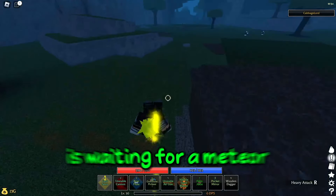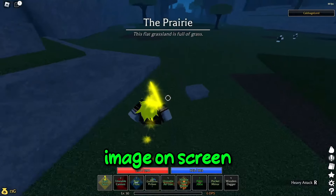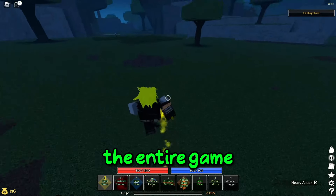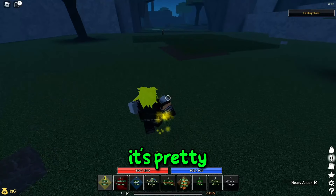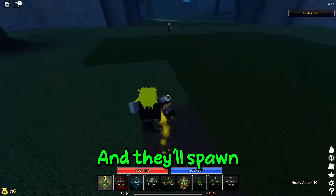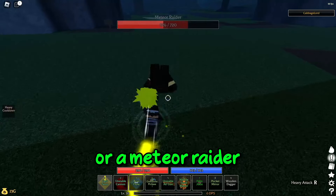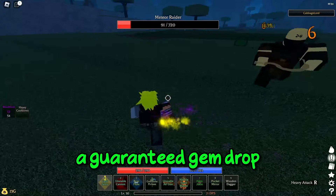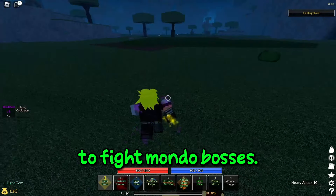The best way to get gems, if you're lucky enough, is waiting for a meteor to strike. I'll put an image on screen of what that looks like. Usually you can tell because it'll shake the entire game — it's pretty hard to miss. They'll spawn meteor NPCs, sometimes a meteor bandit, a meteor raider, or a meteor pebble, and these have a guaranteed gem drop and can give you a mondo ring, which allows you to fight mondo bosses.